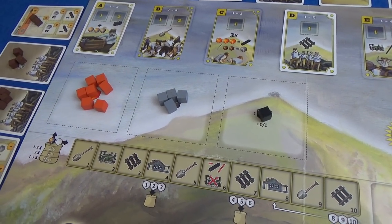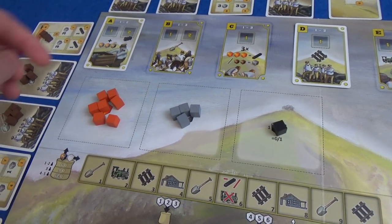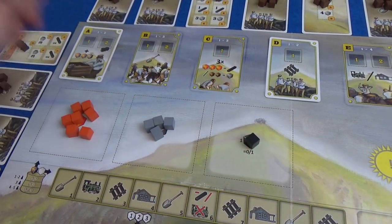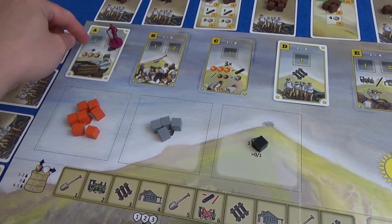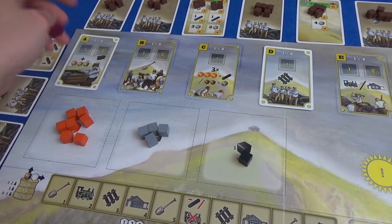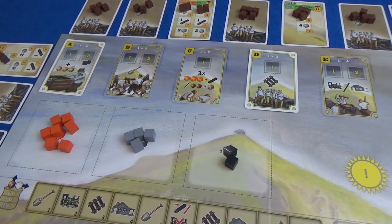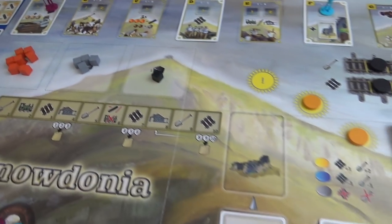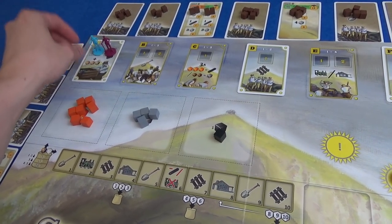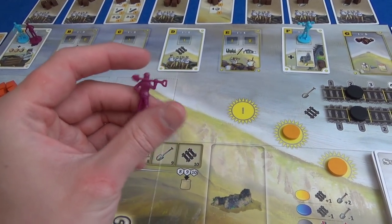There are two different spaces for grabbing resources from the stockyard. Each space lets you get three cubes — they can be anything, but only one can be coal. Going in the second space gets you second choice. If I go first, Marty won't get his choice of coal. But going second lets him claim the first player marker, so he wants to be first next time and get first dibs. I'm going to cut in front and grab some resources before Marty gets the chance.